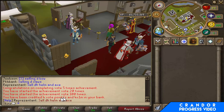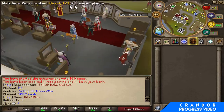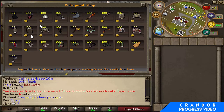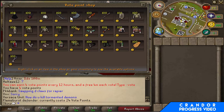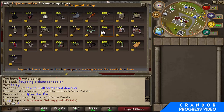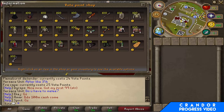So here you get 4 vote points and 4 times 1 mil cash, so 4 mil — that puts us up to 10 mil cash stack, plus the D-skirt. I'm about to use all these D-bones. Just going to have a quick look at the vote point shop to see if there's anything worth buying. Frozen key — not really, I've already got one from my other account. Flame burst defender — I'd probably get that another way. Fire cape might be worth getting though, I think I'll save up for a fire cape. Possibly Zuriel's or Morrigan's set as well.